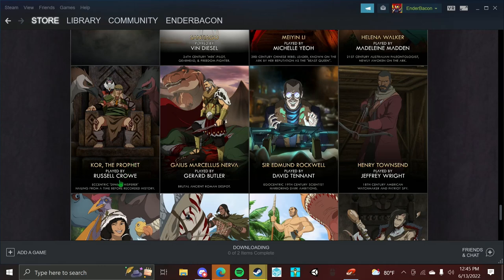Cor the Prophet, played by Russell Crowe: eccentric dino whisperer, hailing from the time before recorded history. Gaius Marcellus Nerva, played by Gerard Butler. I can already tell — that's how I am in ARK, I like to kill stuff. Brutal ancient Roman despot. I don't know how to pronounce that. I'm stupid.